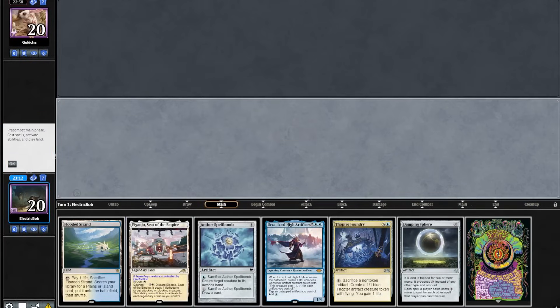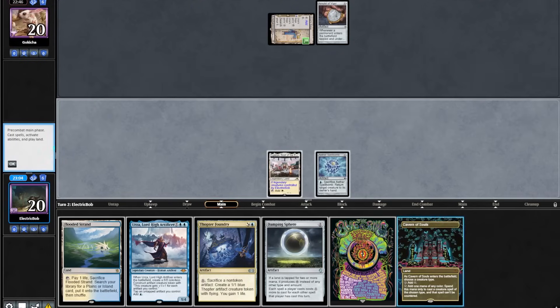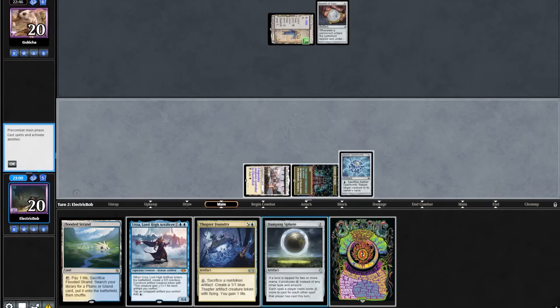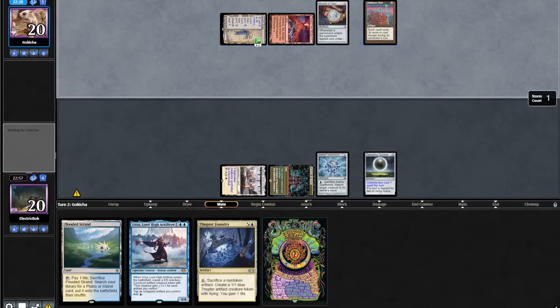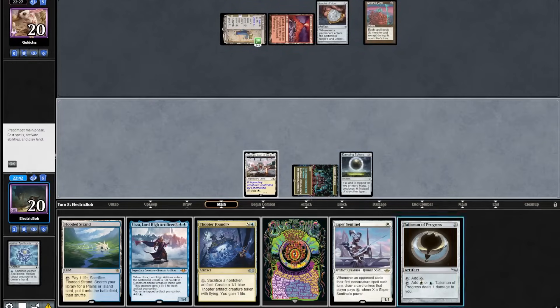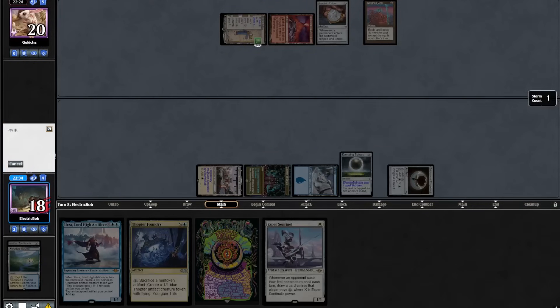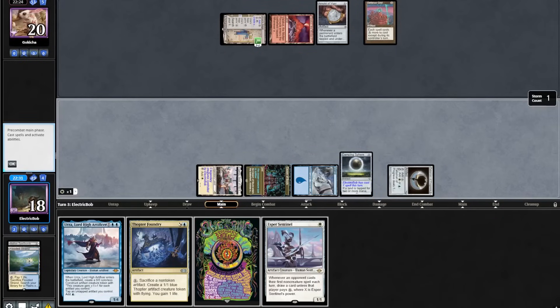Game 2, starting hand looks quite strong. Lead on turn 1 Ganjo into a Spellbomb. Opponent plays out a Saga into an Amulet. We topdeck a Cavern, play that out into a Damping Sphere. Opponent plays a Vesuva into a Defense Grid. We find a Sentinel, pop our Spellbomb drawing a card, play out a Talisman into an Esper Sentinel. Oh no — I put the Damping Sphere on myself. I'm stupid.